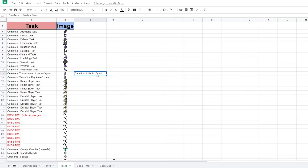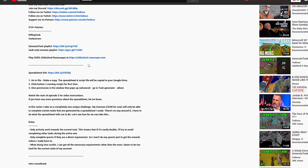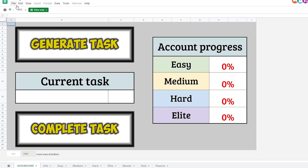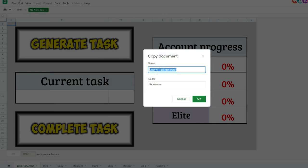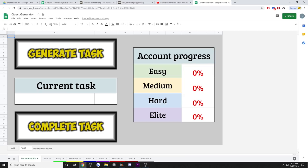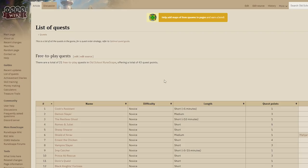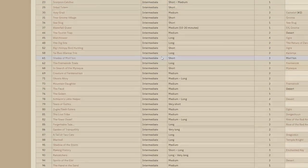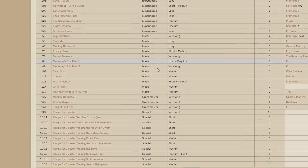Otherwise, my only suggestion for low-level accounts would be to grab Tedious's spreadsheet. Go down into the description of one of his newer videos and grab his spreadsheet. It's basically the same idea — you make a copy of this, we're going to call this 'quest generator.' Once you have your new and improved quest generator, thanks to Tedious, pull up your list of quests and sort them by difficulty: Novice, Intermediate, Experienced, Master, Grandmaster.